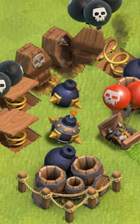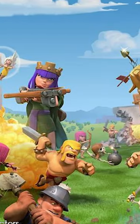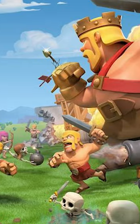Also, every time your base got attacked, you used to have to hit rearm to make all your spring traps, bombs, and everything refill. Thankfully Supercell has removed all of these, but it's kind of wild to think that you used to be able to sell a cannon.